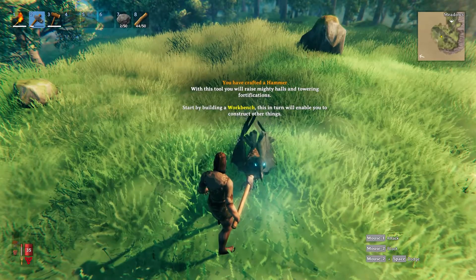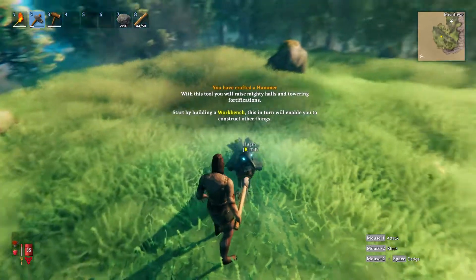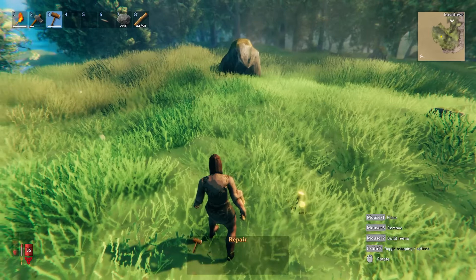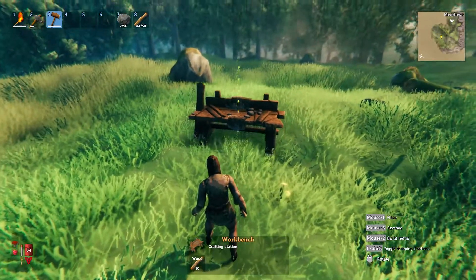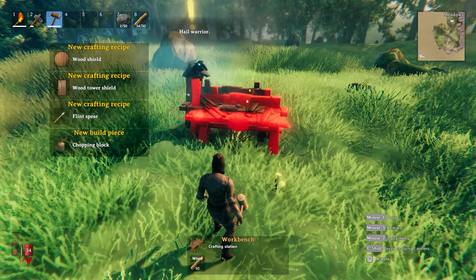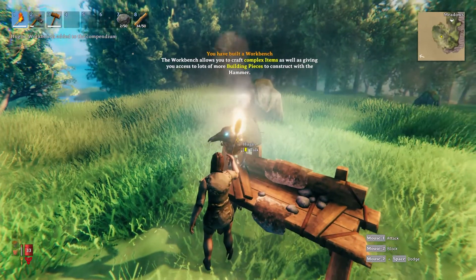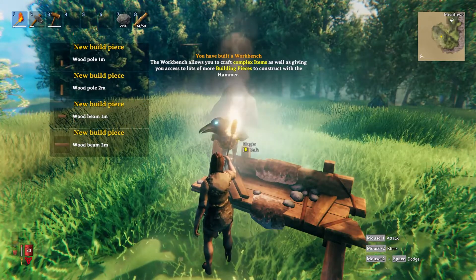With this tool you will raise mighty halls and towering fortifications — start by building a workbench, which in turn will enable you to construct other things. I know that in order to actually go into the crafting menu — and I feel kind of stupid that this took me a while to figure out — you have to have the hammer active. I can make a crude bow, that'll probably help with killing deer. Oh, I can make wooden gates and stairs too. The workbench allows you to craft complex items as well as giving you access to more building pieces.